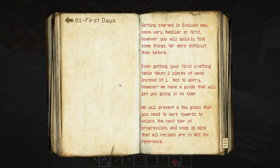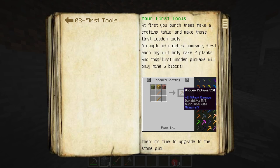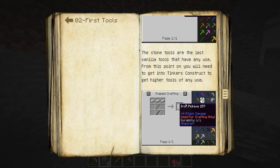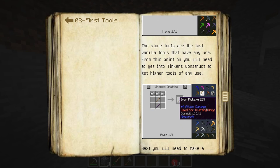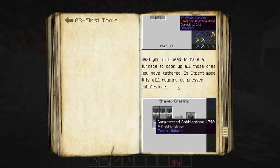I'll highly recommend some of this guide — it talks about wood and stone pickaxes and iron being used for crafting only, right? So you definitely need to use Tinkers Construct.